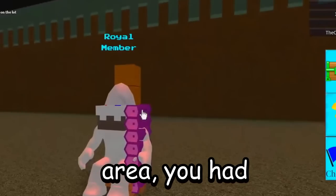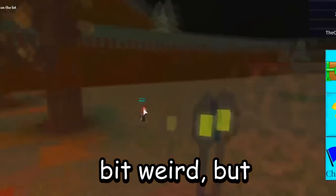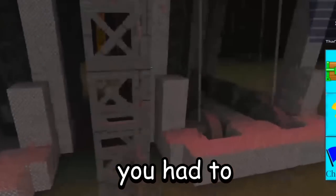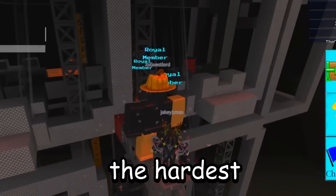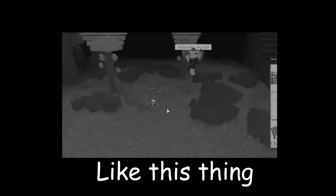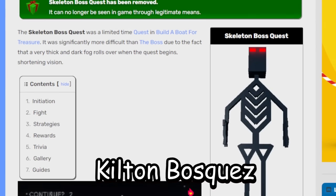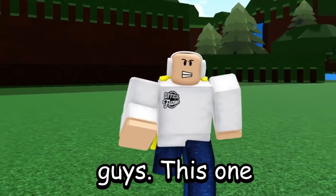Once you entered that area, you had to click on a bunch of torches that spawned around the map — it was a weird process, but that's how you started the boss fight. After clicking all the torches, you had to fight a skeleton boss. A literal boss would spawn on your plot, and it was probably one of the hardest boss fights ever in the game — it would throw skeleton hands at you, and it was almost impossible to deal damage to it. The skeleton boss was only in the game for that update and then got removed.